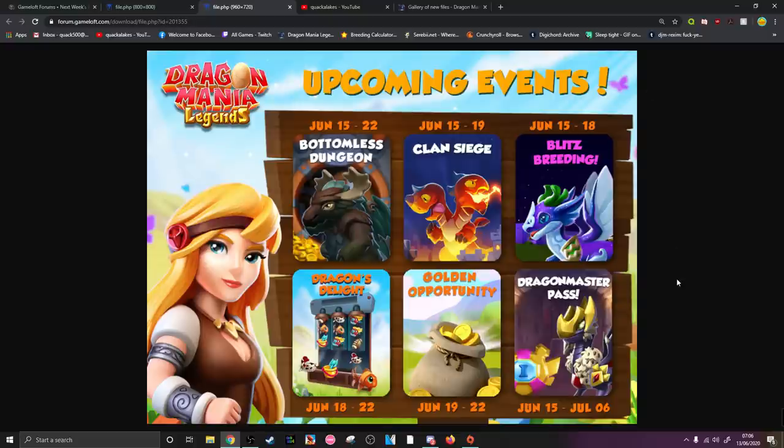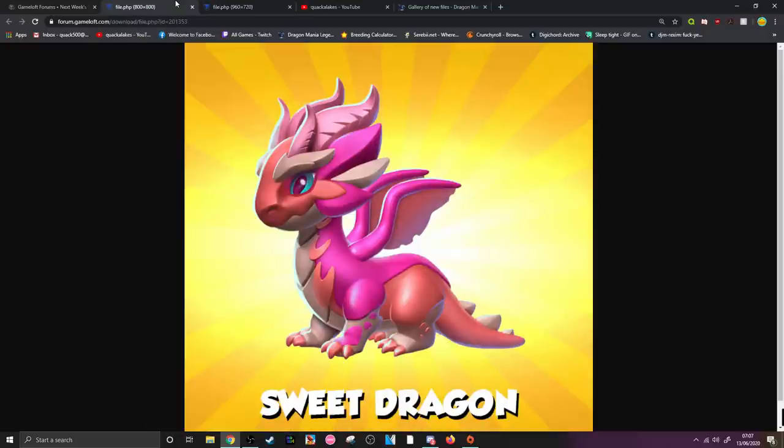We've got the new dragon master pass coming on June the 15th as well. That's going to be a lot to get our heads around. With the upcoming event schedule, this is the general gist. We have the moose dragon in the bottomless dungeon. For clan events, we have a blitz breeding for the Aquarius. We have a dragon's delight event, and the dragon's delight event is going to be the event where you can get this brand new pretty little pink sweet dragon.